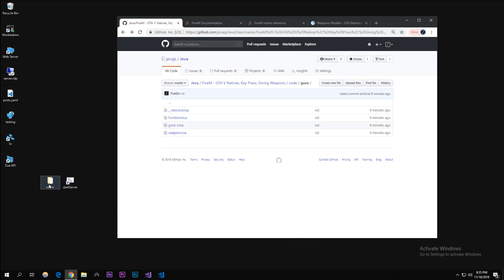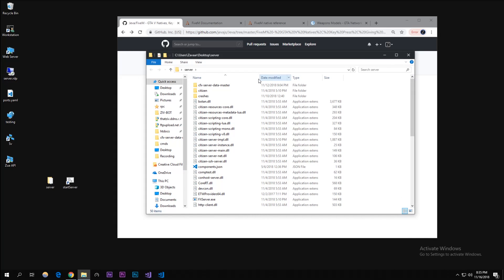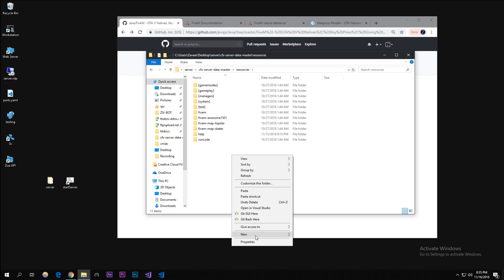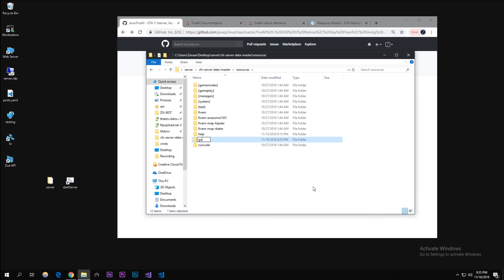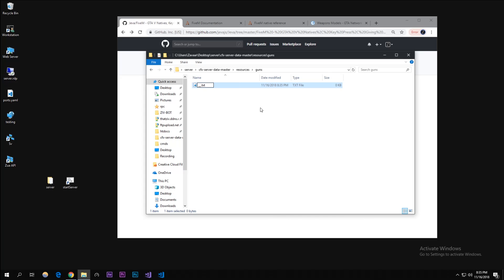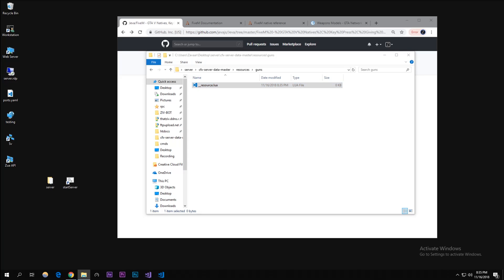First we're going to open up our server that we made in previous episodes and go to our cfx server data master resources. We're going to be creating a new resource — so right click, create a new folder and call it 'guns'. Then we're going to create a new file called '__resource.lua'.